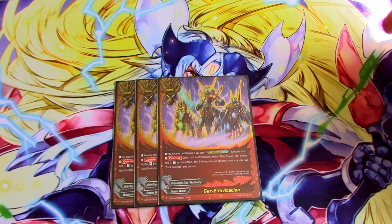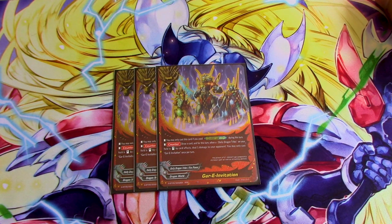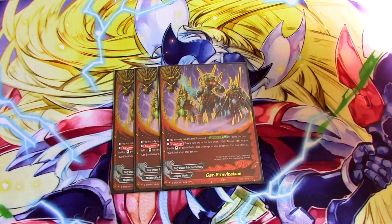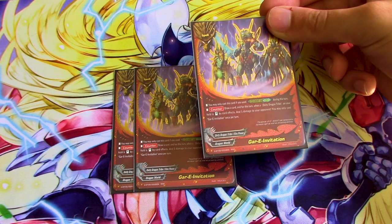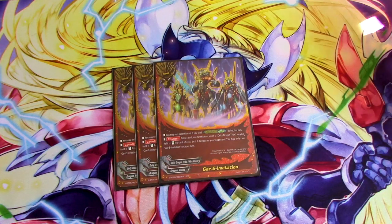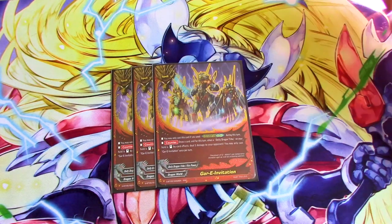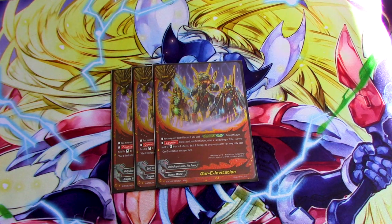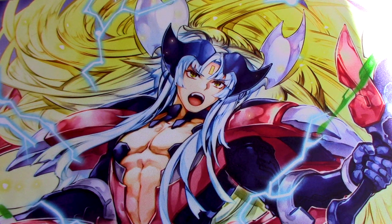We're running three copies of Gar E Invitation because a friend said it's pretty good to run at three, and he's probably right. You can only cast this if you have used G-Boost Craft during this turn. It's a counter, which is nice. So if your opponent has something like Umbrella — which doesn't nullify effect damage — and you pop it with Valhite, you can then use this during the battle phase: counter, draw a card, and trigger the ability where when a DDT stands, you deal your opponent one point of damage. You can only use this card once per turn, but you can use it during the battle phase, so you can save it if your opponent stuns you. Burning your opponent for damage while triple attacking with all your cards is great.